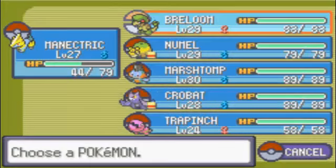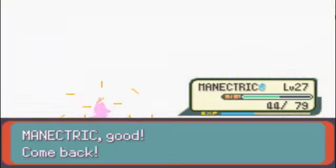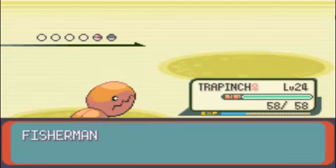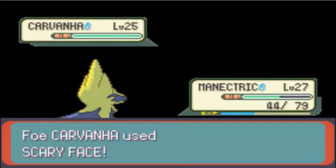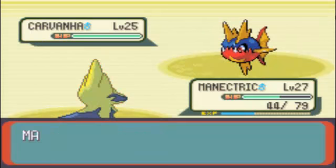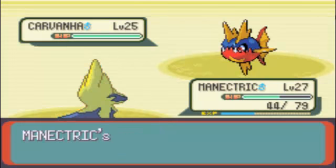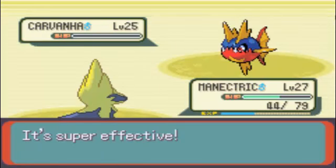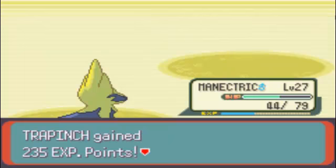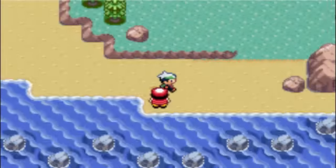Next up is Carvanha, Water Dark type - evolves into Sharpedo. I'm also training Trapinch too. Scary Face will sharply reduce the speed of a Pokemon it targets - those moves and Yawn are pretty annoying. Just remember: Carvanha and Sharpedo have the ability Rough Skin. When you use attacks that contact the foe, this rough skin will hurt it.